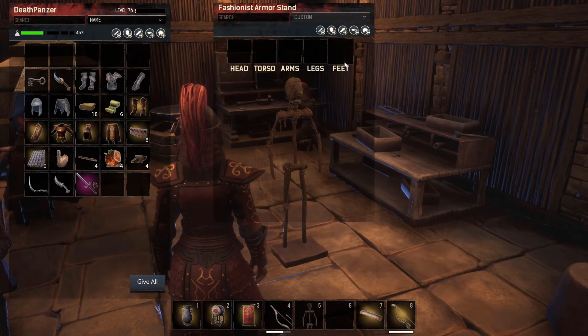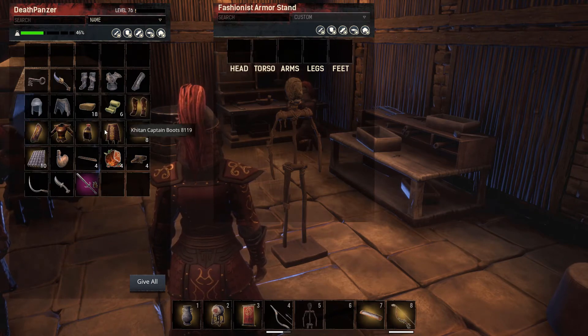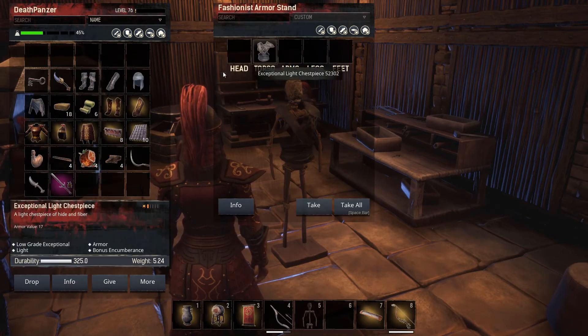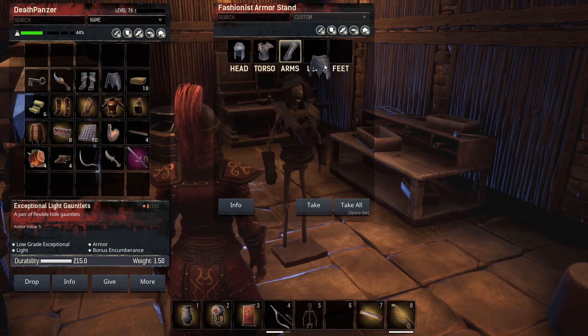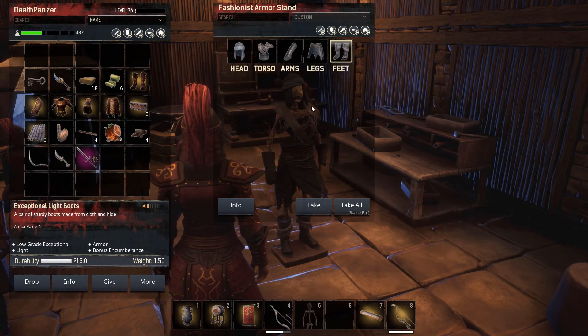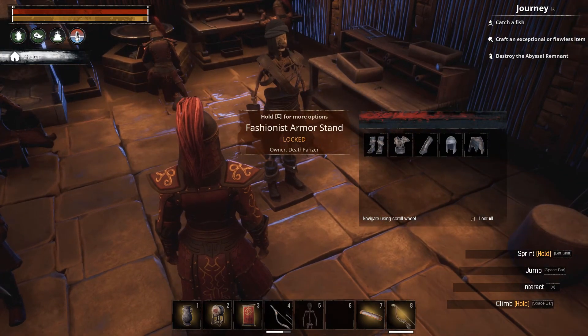As you can see, there are slots — they have to be put in this order or it won't work. If for some reason your mod is not showing the order, it goes: head, torso, arms, legs, and feet. I'm going to put the light armor in the slots — you can use any armor you want, of course, I'm just doing this as an example. I have the armor loaded up that I want to use on my thralls, ready to go.